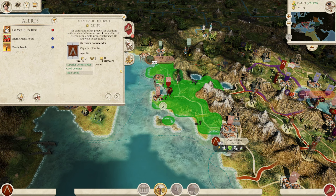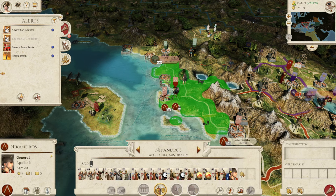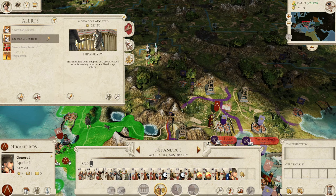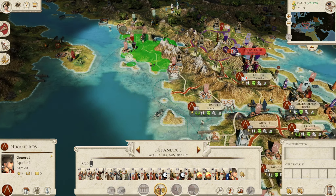Here we are, and luckily we got a man of the hour - he's a good-looking superior commander and a true Greek, so two general hit points, which is great. We replaced Python with another general - there he is, doesn't look quite as cool as Python. He doesn't have as cool a name either: Nicandros. But oh well - this army is absolutely wrecked.